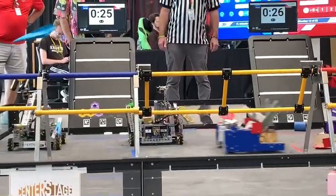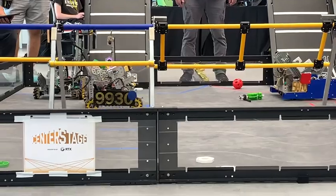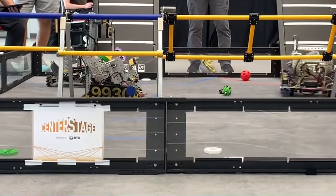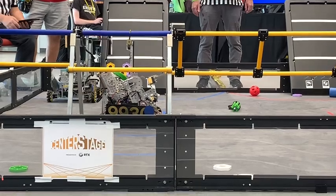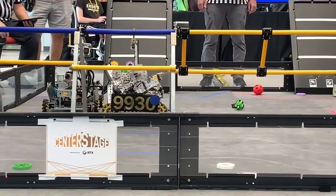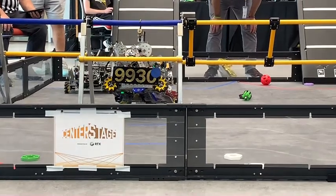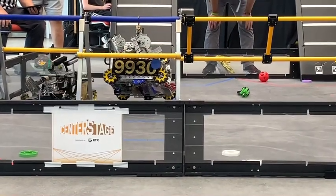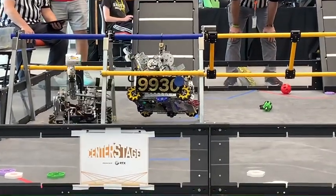Whistle sounds are indicating the endgame. There goes one drone drop — not quite able to apply. There goes the second drop. Edge Calibur trying to place one more pixel and they do. Robo Knight's ready for a hang — they hang! Edge Calibur going for the shot. Biohazard is also building for the hang. We have three, four robots attempting to hang.